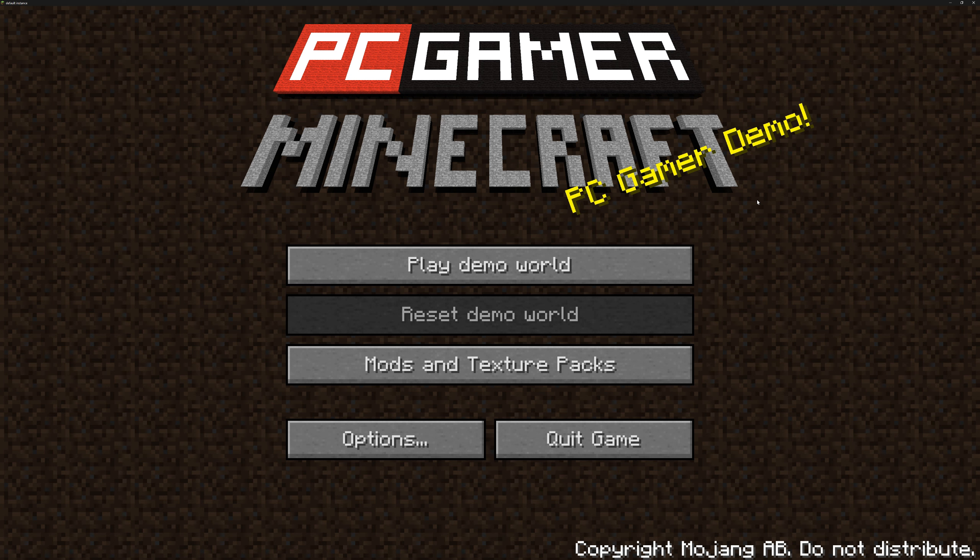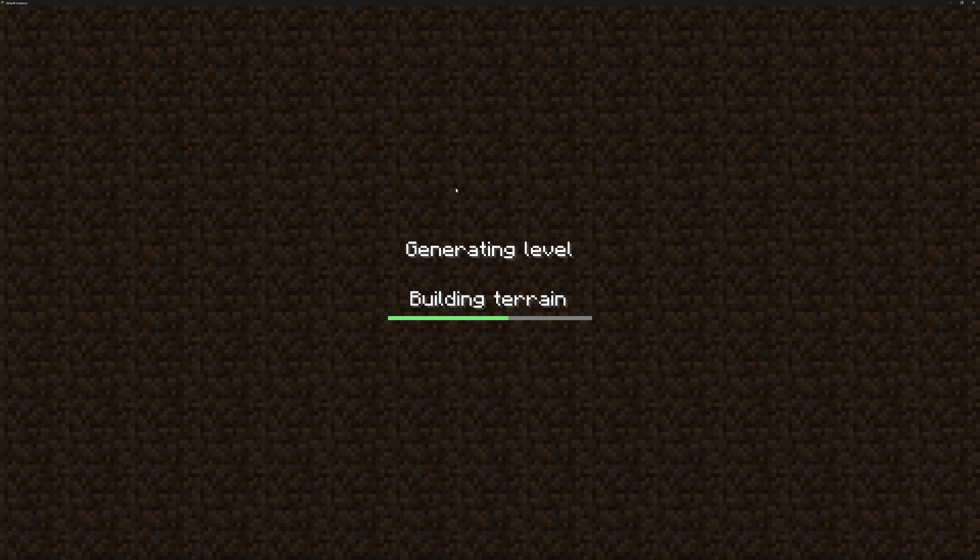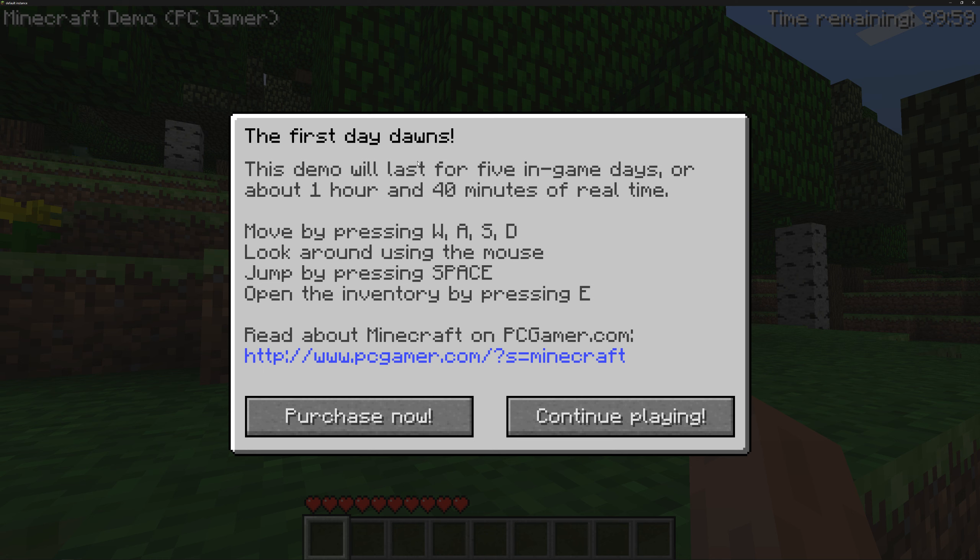Welcome back to Minecraft Through the Ages. Today we are on Minecraft Beta 1.3, the PC Gamer Demo. This was a demo released by PC Gamer for players to try out the game. You can see it says the first day dawns, the demo will last for five in-game days or about one hour and 40 minutes of real time, and it tells you how to move, use the mouse, jump, and open the inventory.